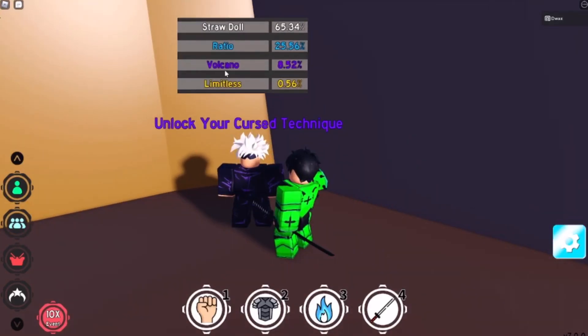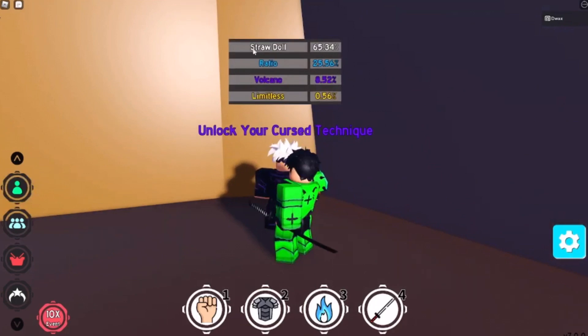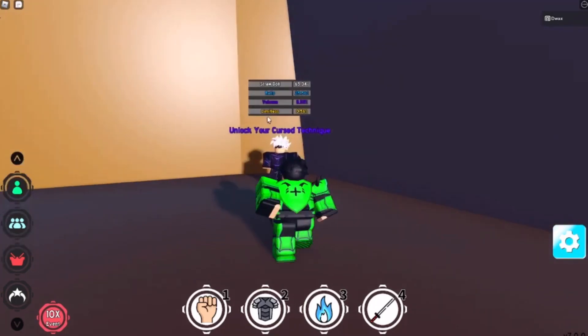So you guys can get Limitless, Volcano, Ratio, and Straddle. Straddle is the one that was leaked — the one that they showed — which is pretty cool. But I managed to get my hands on Volcano, which I'm gonna try to show you guys right now.